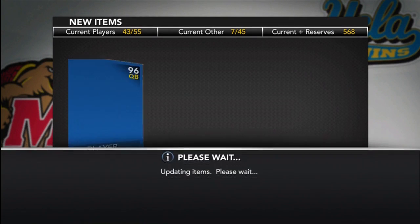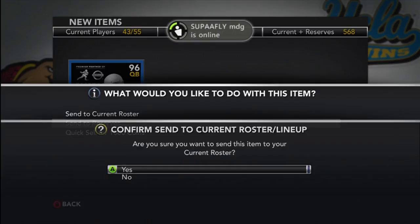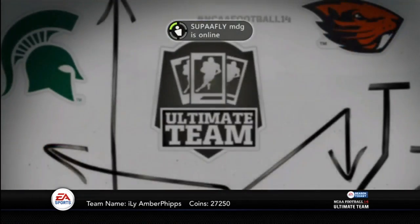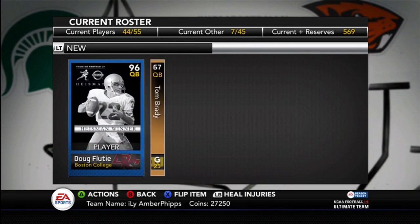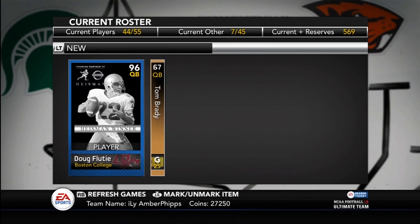I still have 50 to open. I just wanted to open up 50 first, and there's the Heisman winner Doug Flutie card. Why wouldn't it let me flip it over? Oh, he's got decent stats. Can I sell him? Because I have my Michael Vick, but I want to know if I can sell him or if I'm stuck with him. Nope, I can't auction him, so I'm stuck with him, but that's okay.